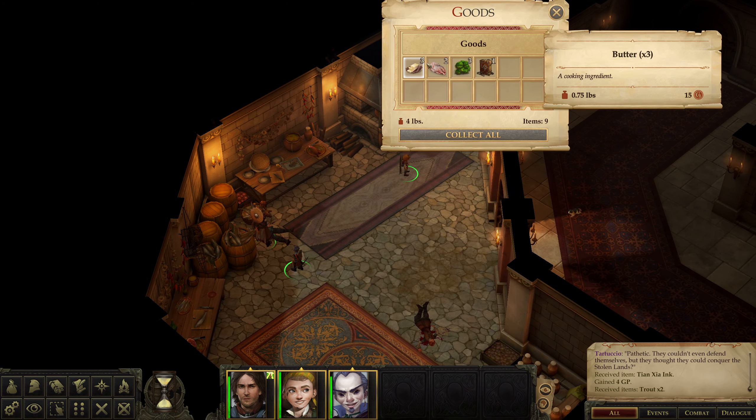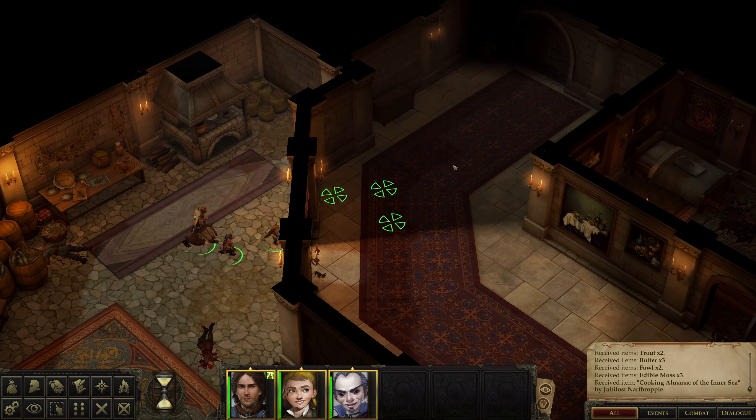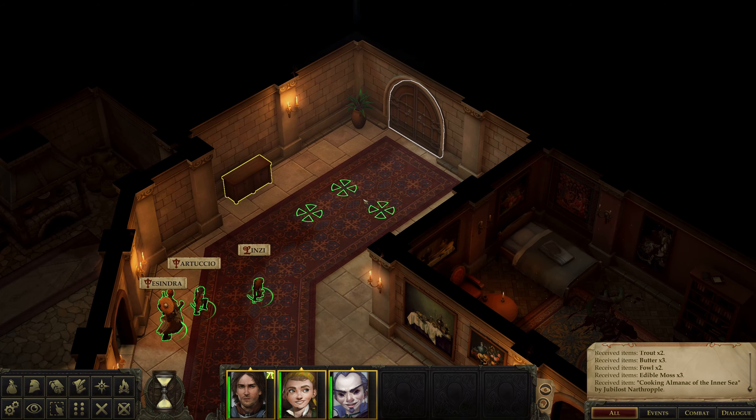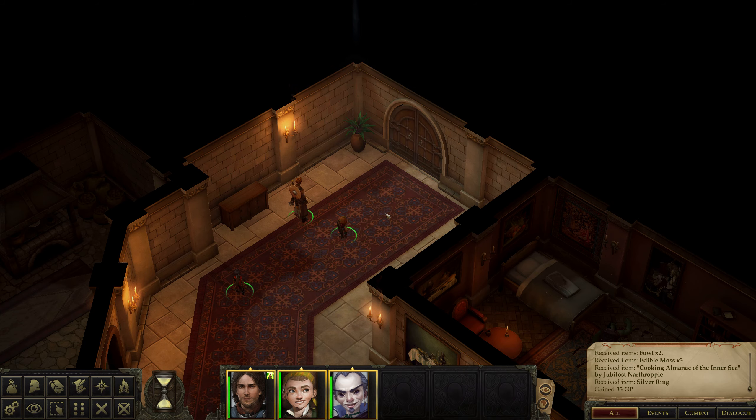A kitchen! And a cat - can I get the cat? Give me the cat! Get over here! I can't get the cat. A whole bunch of cooking ingredients - there's cooking in this game? Maybe it's gonna be fun. A silver ring.